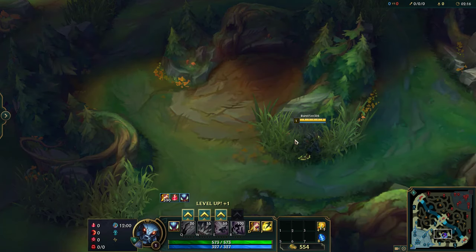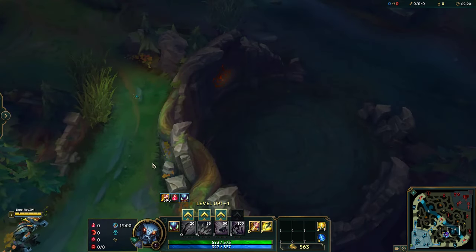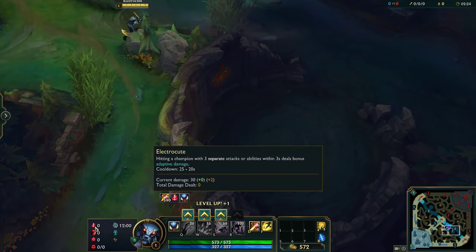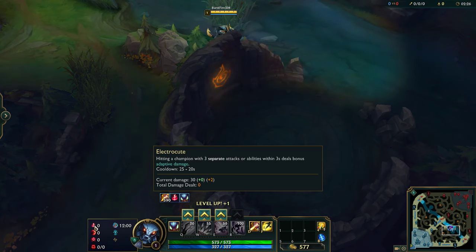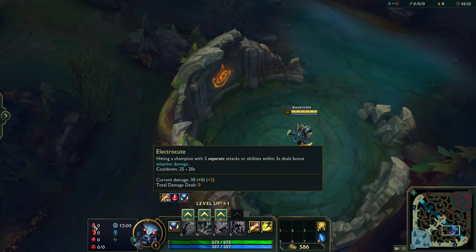So runes — the runes we're running here are going to be Domination alongside Inspiration. We're going to be going Electrocute. This is really good because with your passive, it allows you to passive and then one ability and proc Electrocute. So it procs really easily and does quite high damage.